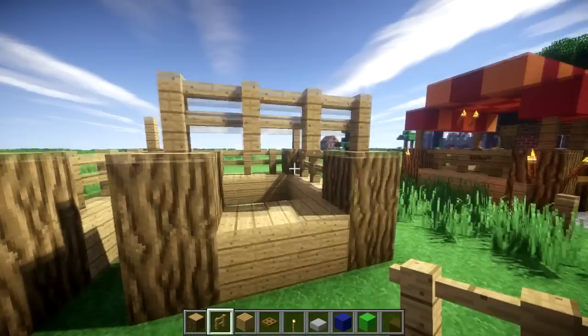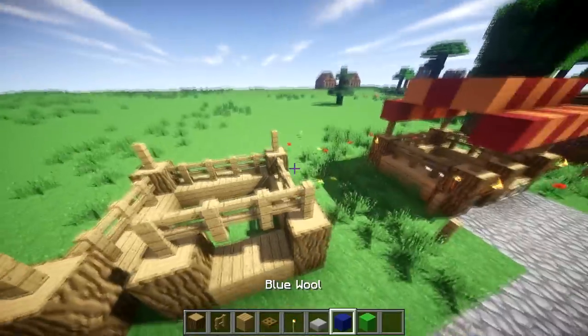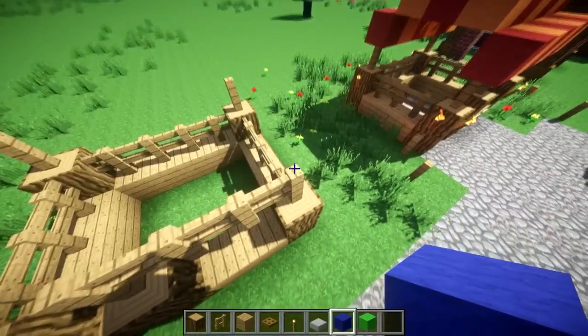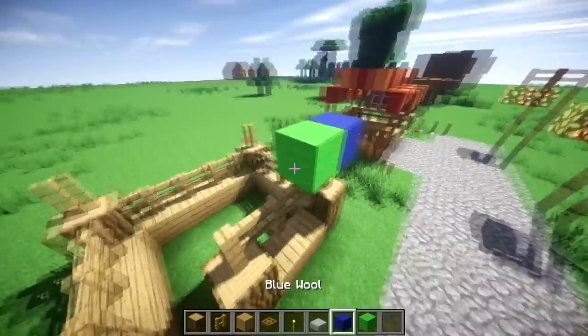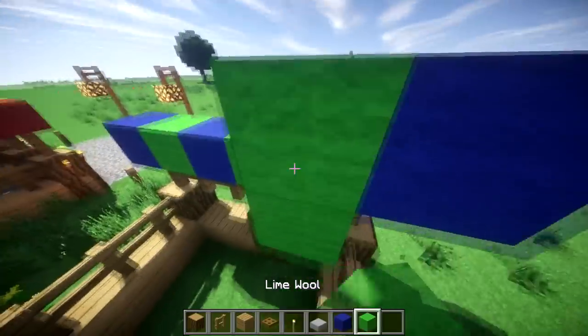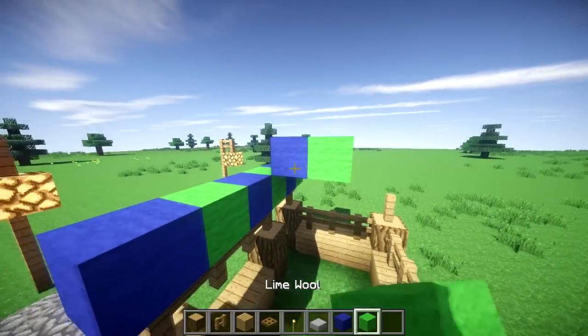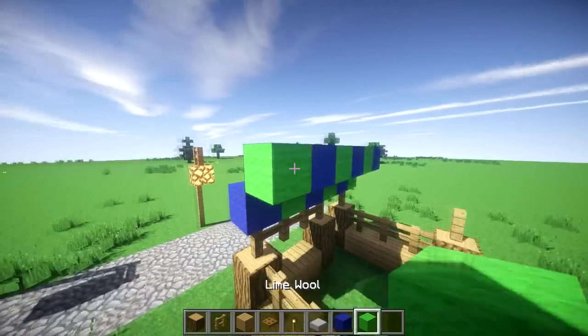You're going to want to pick two contrasting colors — I've chosen blue and lime wool. Then you just make your roof. The roof is pretty easy: start off using one color and then just alternating them like this. On the next layer, use the opposite color, kind of like how I'm doing it, and then you will form your roof.